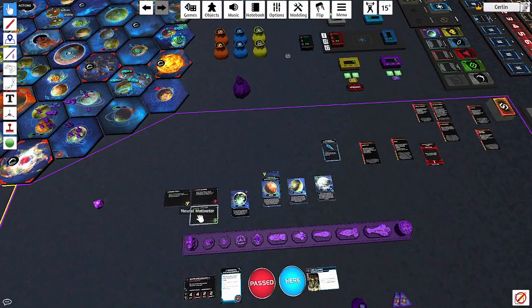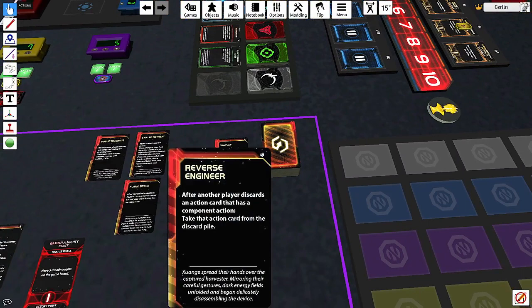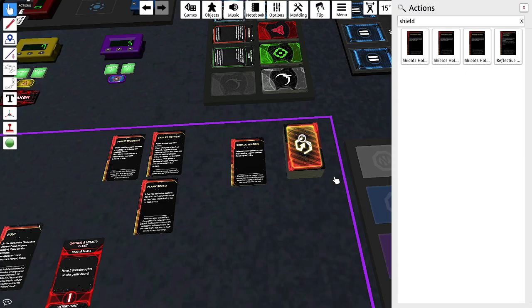Here's a great one: 'After another player discards an action card that has a component action, take that action card from the discard pile.' A component action is one that literally just says 'Action.' So for example, Unexpected Action — one of the best cards in the game — when Hakan uses it and discards it, you could steal it. The expansion added a lot of these steal-and-reuse mechanics. There are also cards like 'Shields Holding' — four copies — which cancel up to two hits in combat.